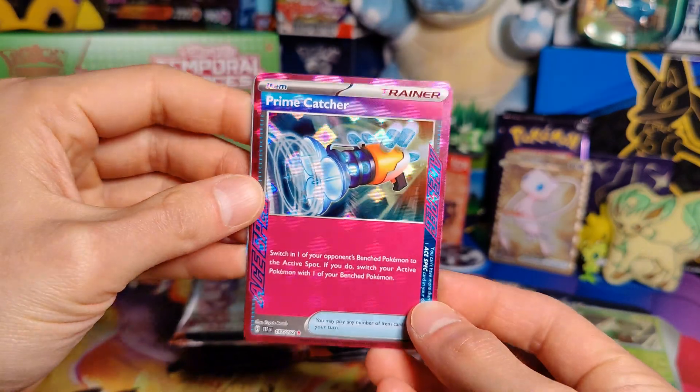Alright, next pack. Grass Energy, Frosmoth, Noctowl, Croconaw, Lickilicky, Unfezant, Centiskorch, Palafin, Ribombee, Cottonee, and an Iron Thorns Holo. Alright, we have four packs left.